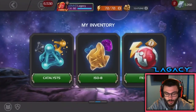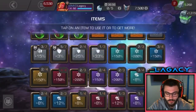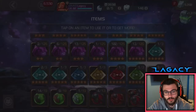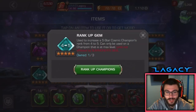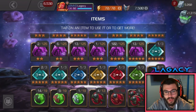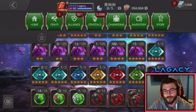One of the main reasons I want to open these up is we got this Cosmic Awakening Gem we can pop into Silver Surfer. We got some Sigstones — not a whole lot, but some. But mainly these Rank Up Gems: 2-3, two of these 3-4, and a 4-5. We can take this guy right up without really using any Catalysts.